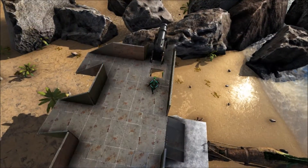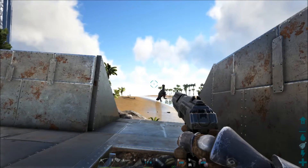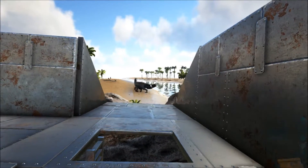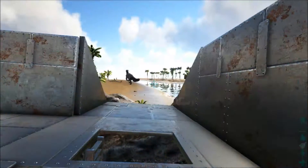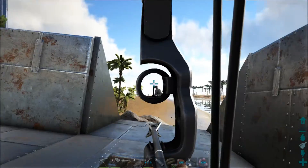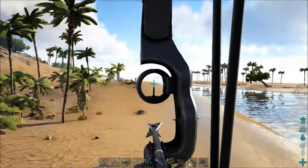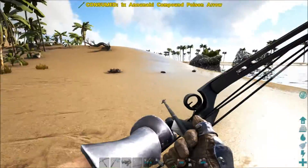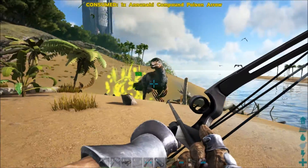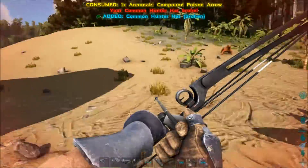Oh crap, there's a Therizino over there — oh snap, it's a 580! I'm gonna miss... ah frick, I didn't mean to do that. What's up? Get knocked out! Oh crap, why aren't you knocked out? How much torpor do you have? Get knocked out — ow!